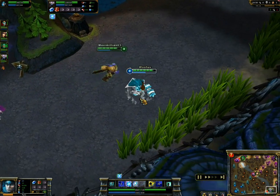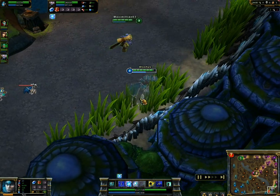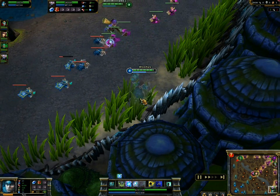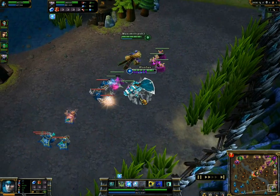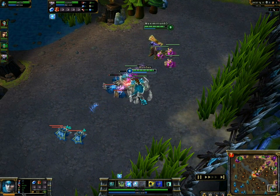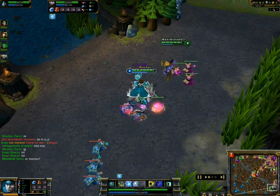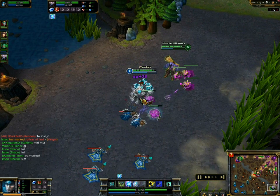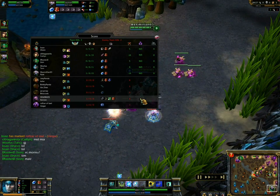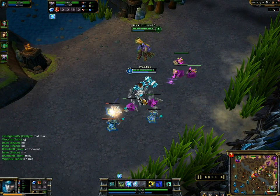First, they need to have a spell or an ability that is purely beneficial to the team — not selfish and not about damaging their opponents. This includes healing, shielding, buffing their attack damage, or speed boosting — anything like that. So the perfect kind of champions are Janna, Nunu, Nidalee, Tarek — the list goes on and on.